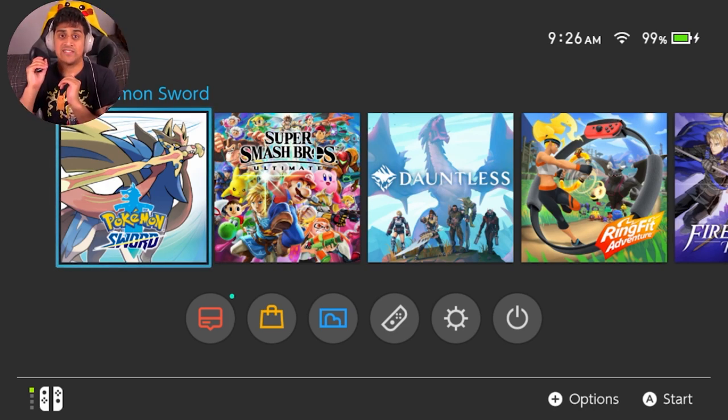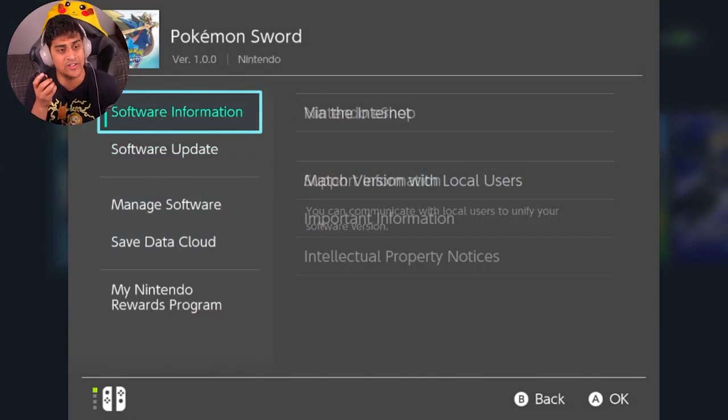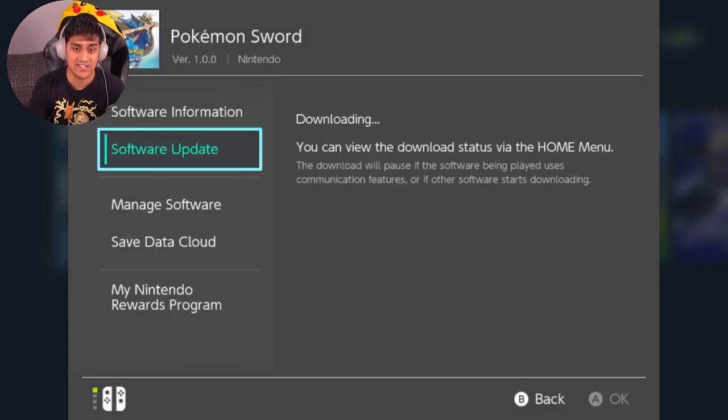So follow these instructions: save the game, get out of the game, go to the main menu, and click on Pokémon Sword and Shield by hitting the plus button. When you hit the plus button on your Switch controls, go to Software Update and click Software Update via the internet. It'll check for updates and download the next update.